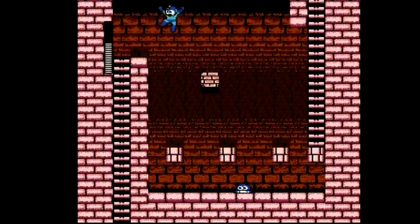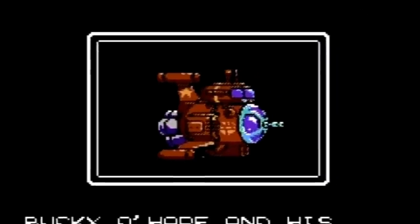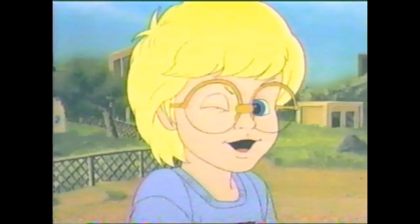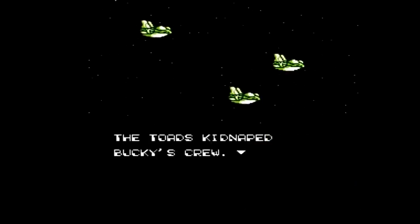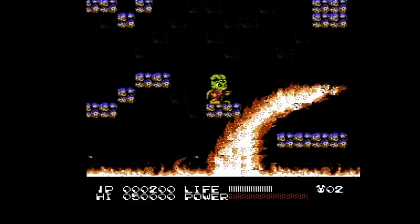In the game, you play as Bucky O'Hare, captain of the ship called the Righteous Indignation. Your goal is to rescue your four crew members — Deadeye Duck, Blinky, Jenny the Aldebaran Cat, and the genius Earthboy Willie DeWitt — who've been captured by Complex, the evil robotic Toadmaster. And once you do rescue your crew, you need to infiltrate the Toad Magma Tanker and destroy it.